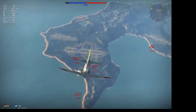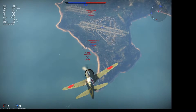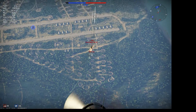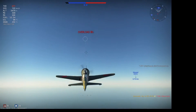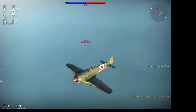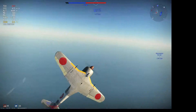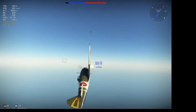I'm diving down to give my D4Y friend a little bit of support, coming down on this Hurricane who seems to be the most immediate threat to him. Throttling all the way back, you can see this plane can easily exceed 300 kilometers an hour without redlining. I get a nice pilot snap there and go back up to avoid getting those Spitfires on my tail. The D4Y is perfectly capable of maneuvering with Spitfires, providing it's not carrying a bomb load.